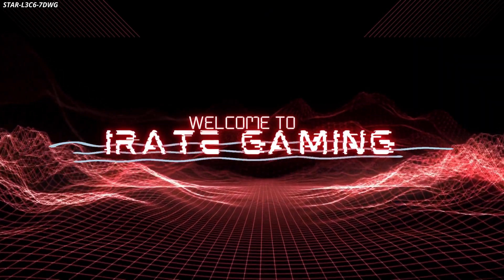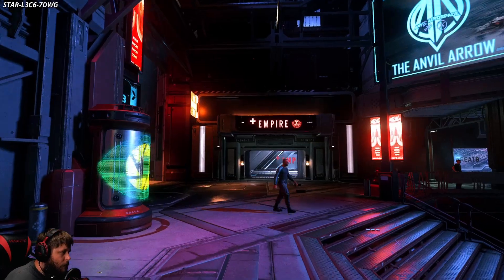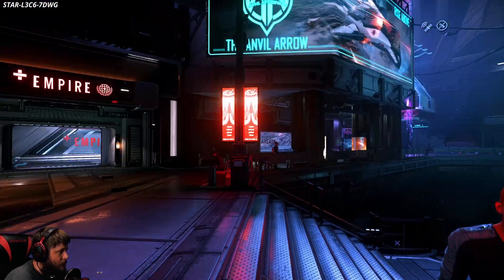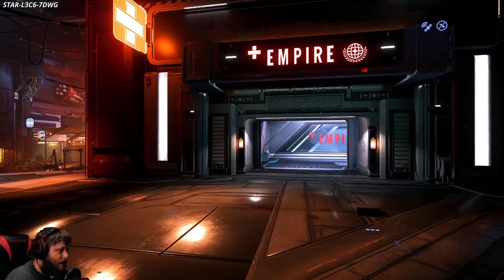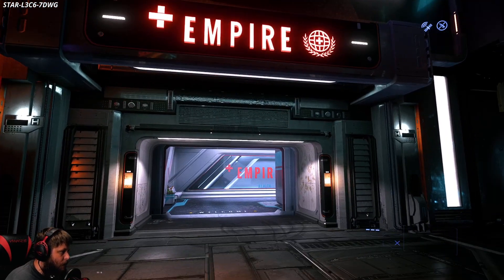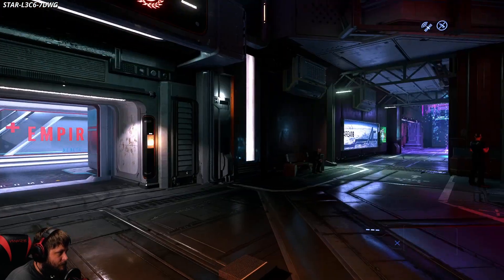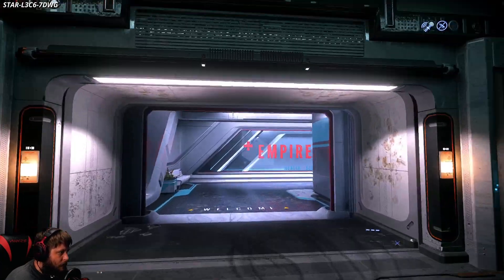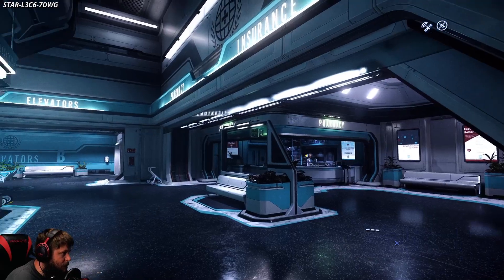You can do this at any station, any major city, anywhere that you can pretty much land that's not a surface area. You're going to look for your medical area or hospital. All the RnR rest stops have them, so do the main planet areas.